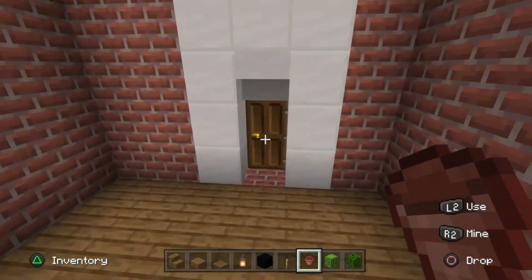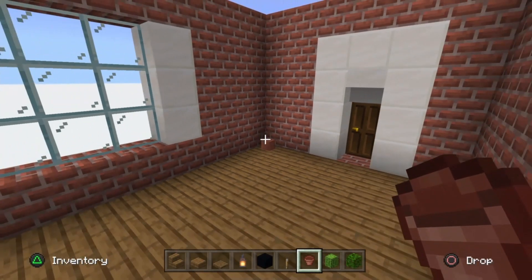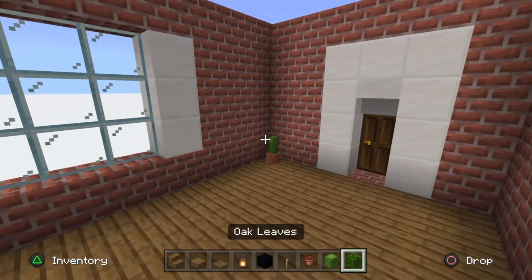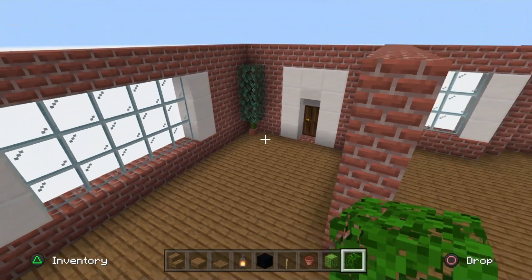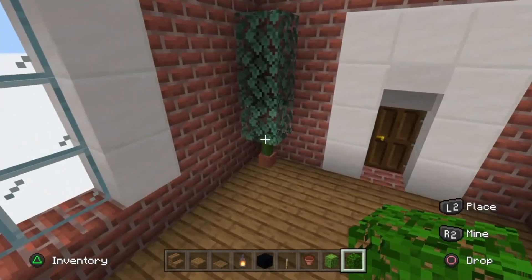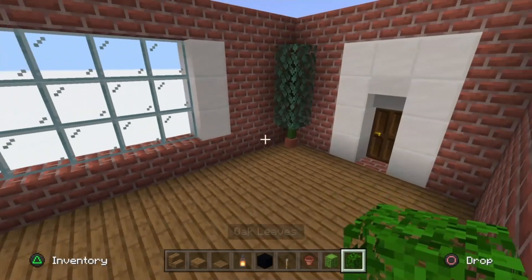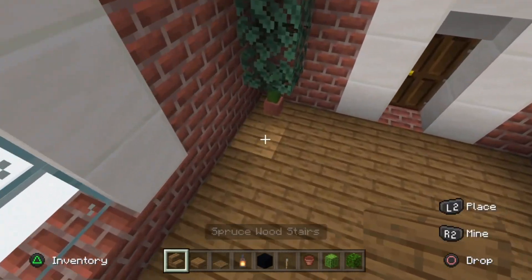First, take your flower pot and go to the left side of the back door, dropping it in the corner. Put a cactus in the flower pot, then place three oak leaves above the cactus. If you're building in a snowy biome like I am, your oak leaves will look a bit darker than the lighter color shown in my hotbar.